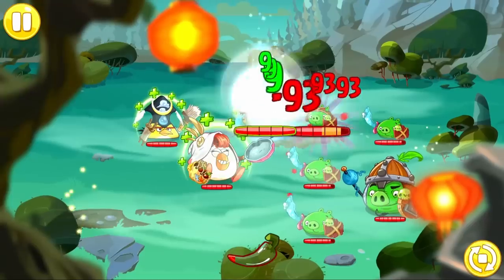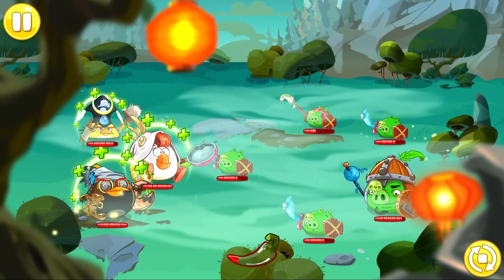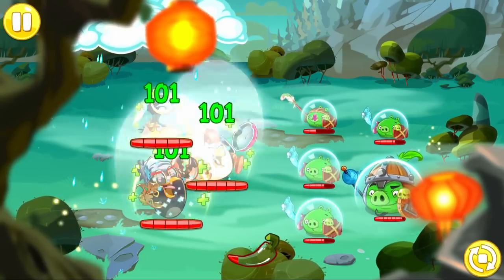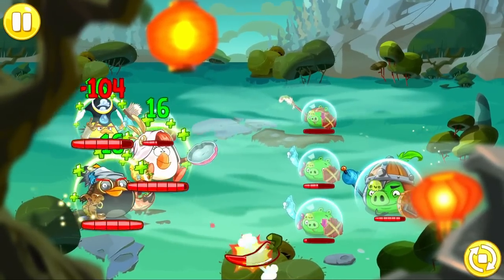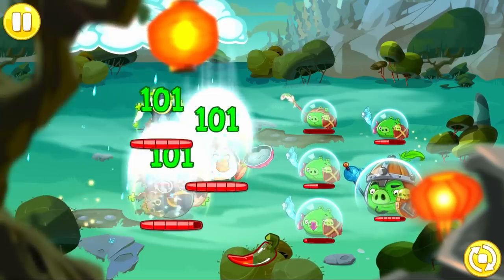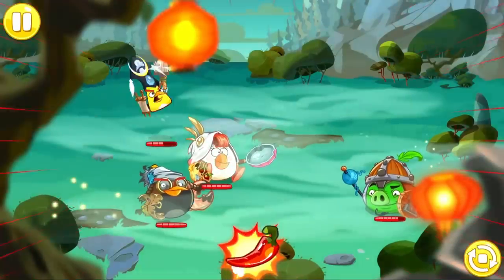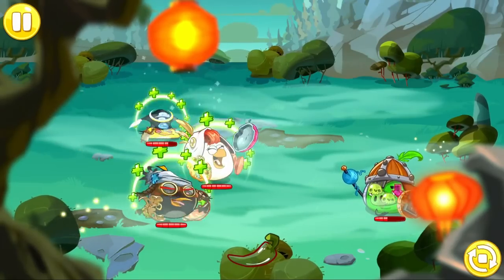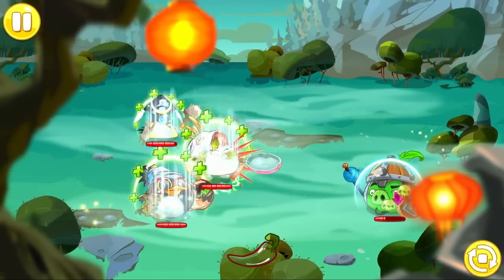On our way to fight the Guard Pig, we first have to face off against some pretty simple regular enemies — Guard Captains and Soldier Pigs. It makes sense that we're finding more and more of them as we're getting closer to Pig City. As for the actual challenge they offer us — not that much. Maybe the Captain will be a little difficult considering he has Ironclad, which means the battle is about to get a lot more defensive. But still, it shouldn't be that bad.